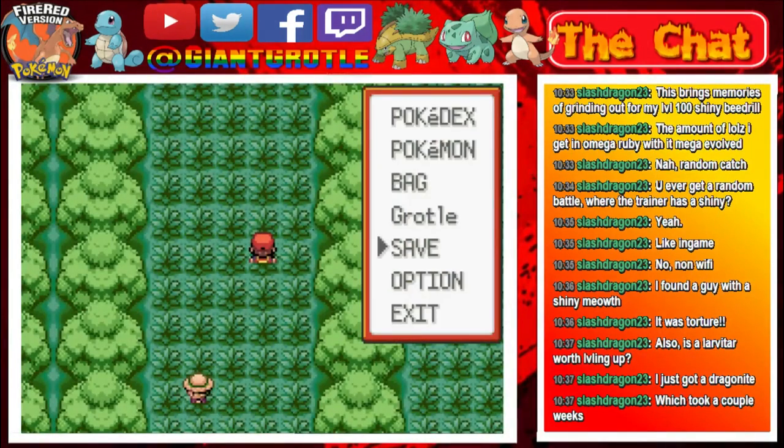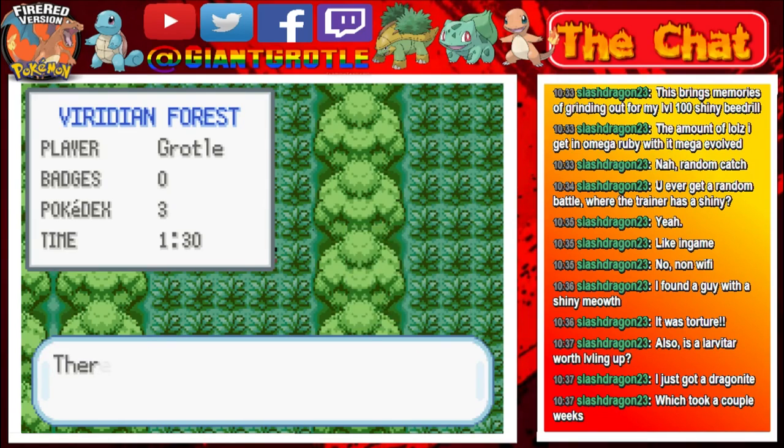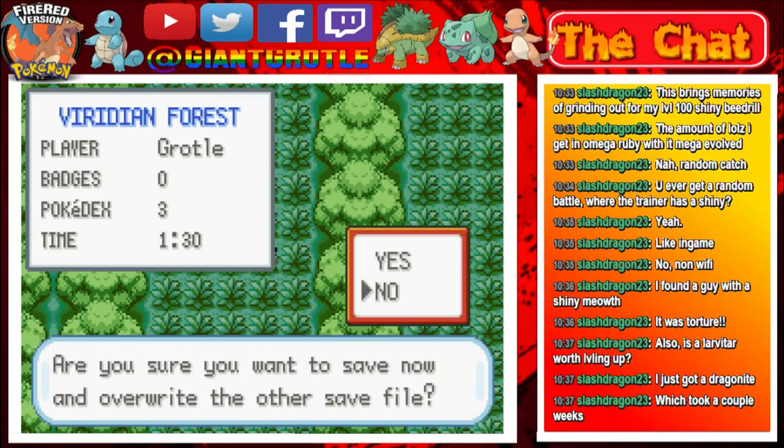I'm just going to save my game real quick just in case I lose my save file. This save file is like an hour and 30 minutes so I might as well just save. I usually do this after each livestream session because I don't want the file to be corrupted after the livestream if it gets corrupted.